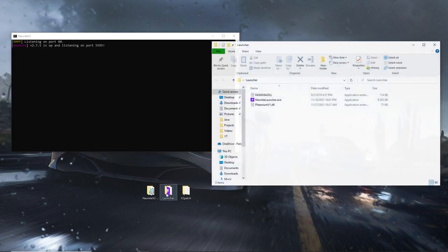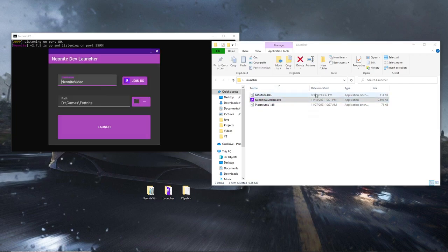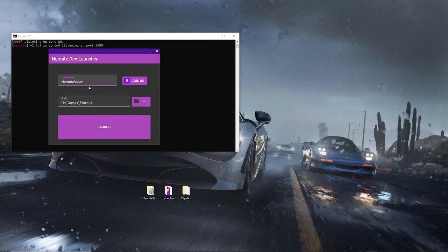Now go over to the launcher folder and click on neonightlauncher.exe. Once it opens, you can close out of the folder. Change your username to whatever you want — mine is just going to be neonight video. Make sure the path to your Fortnite folder is correct, and then click launch.